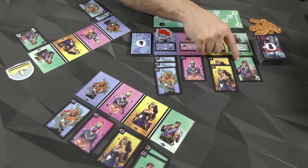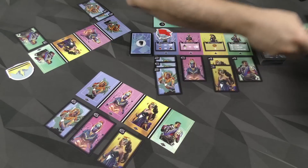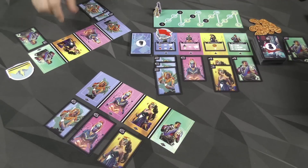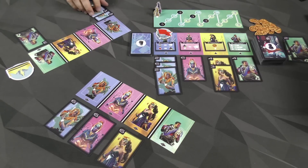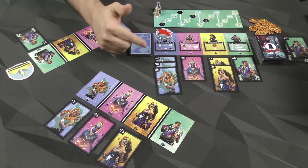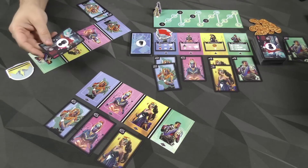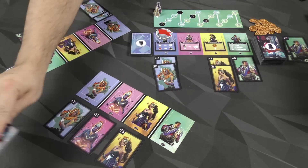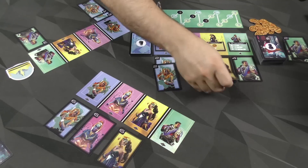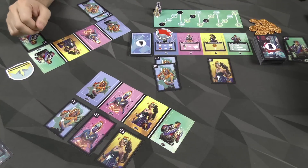We check each district total. In blue, the total in the capital is 10, and we check that each player has at most 10. That player has 6, I have 10 — we're okay. When we get to green, there are 4 in the capital, I have 3, but this player has 5 — that's too much. So those cards are discarded; you remove the entire stack of that color. Then we go through the colors again to see who scores. Whoever has the highest total controls that faction and scores the highest card from that district.